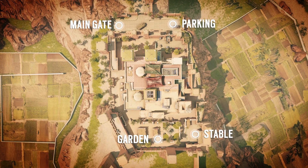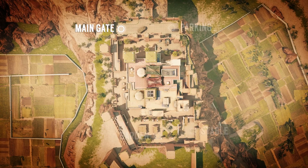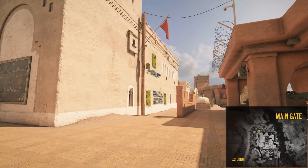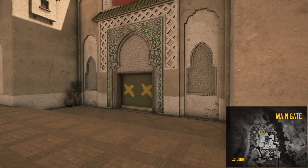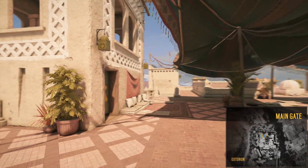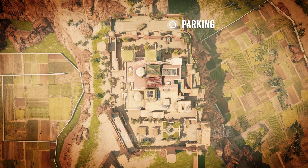Fortress has four spawn points. Located in the northwest sector is the main gate entrance. To the north, you'll find the parking spawn point.